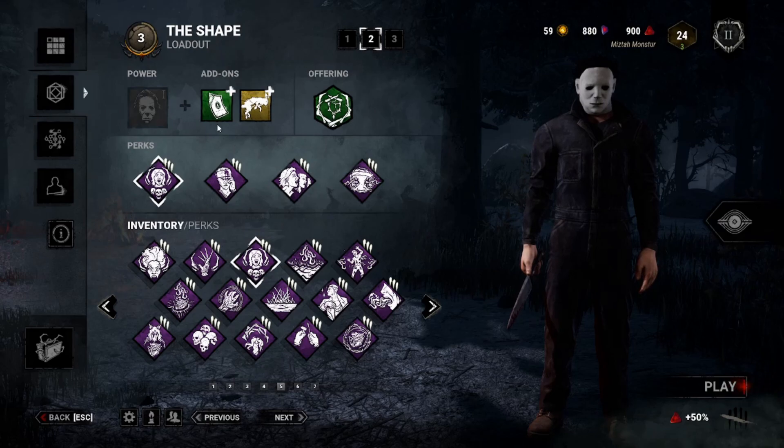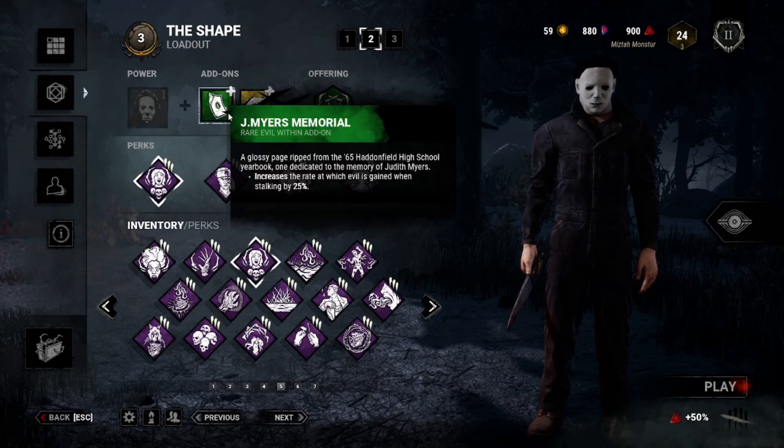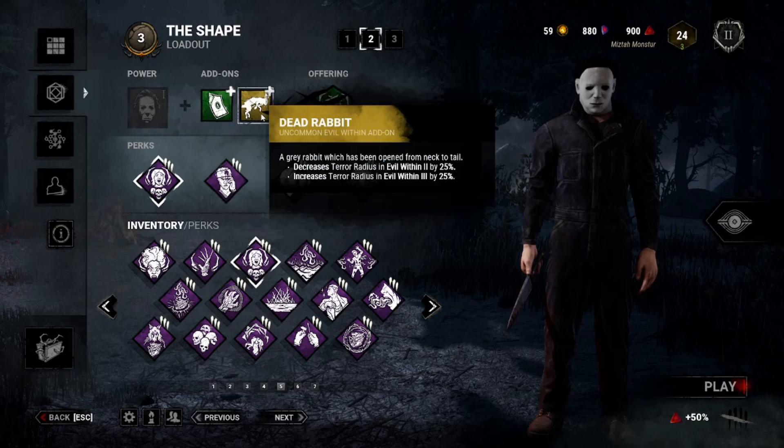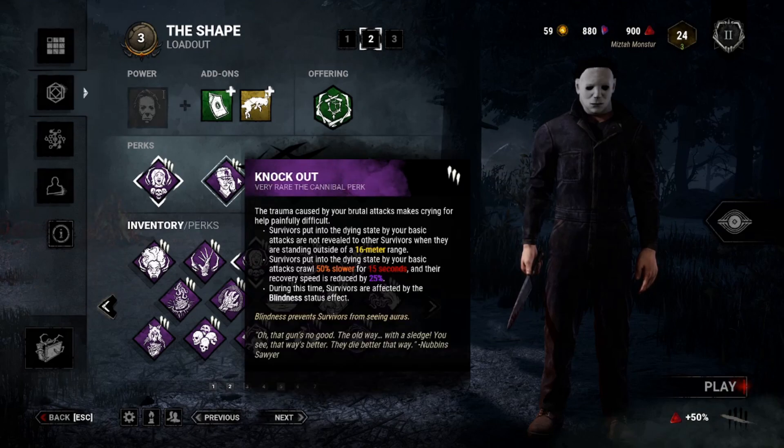Then we go to the add-ons: Memorial and Dead Rabbit. Memorial is good because you need to stalk, and if you're not playing Tombstone or Scratch Mirror, you're probably having this on anywhere. Then Dead Rabbit makes this even better. In tier two, your terror radius outside of chase goes down to six meters, and in tier three in chase you go up to 50 meters, meaning you will find a lot of people, putting them down and knocking them out.